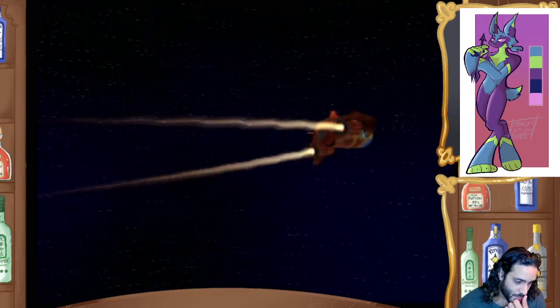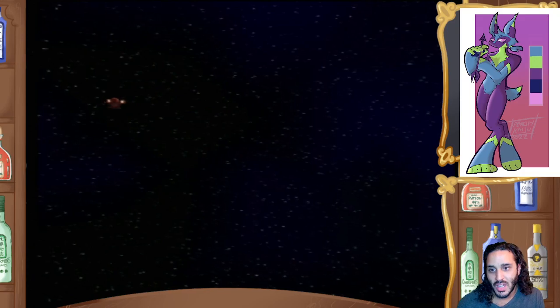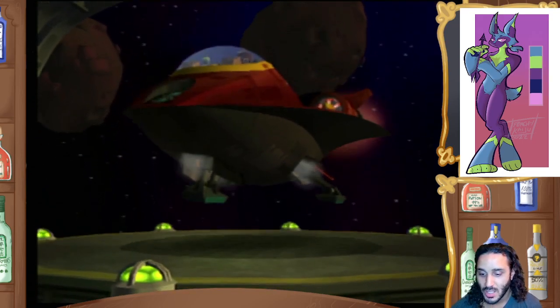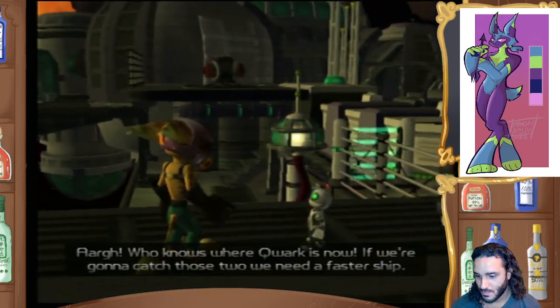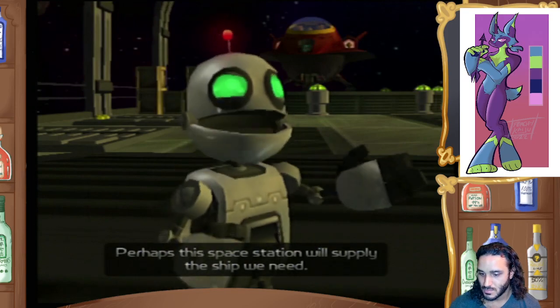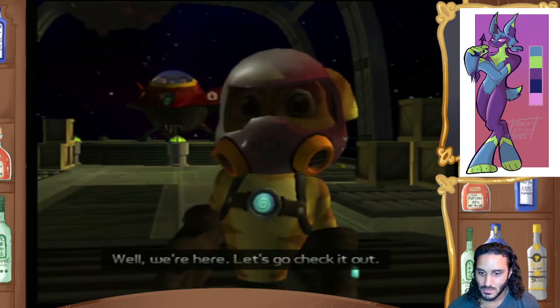There was a better back and forth than Ratchet and Clank. Both of them are still angry at each other. One still wants to go after Drek, the other wants to go after Quark - Ratchet going after Quark, Clank after Drek. We must have missed Drek's ship. Who knows where Quark is now? If we're going to catch those two, we need a faster ship. Perhaps this space station will supply the ship we need. Well, we're here. Let's go check it out.